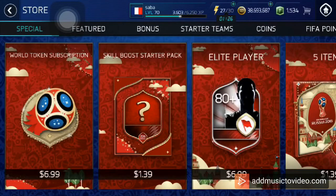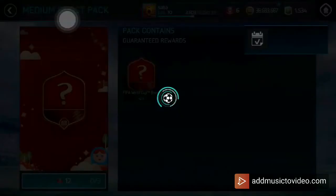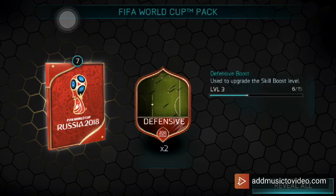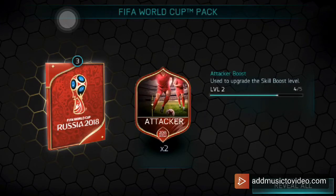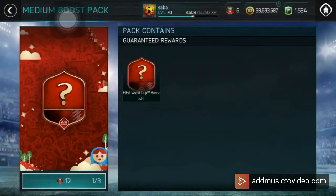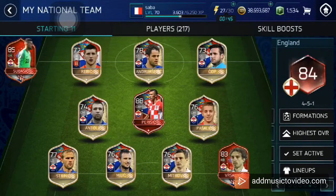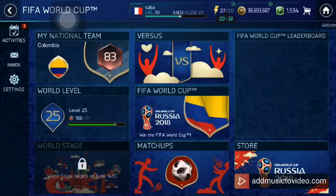I went to the store to check the bonus points and got a skill boost as well. Looking at what I need — I need aggression, offensive dribbling, and attacker shooting, but there was nothing in the team to be upgraded with this skill boost. That's pretty much what I wanted to share today — take care, goodbye and peace!